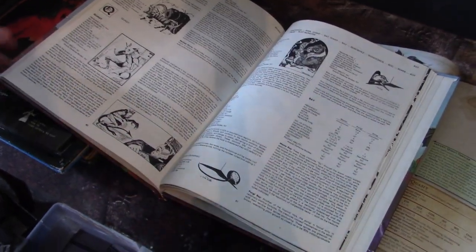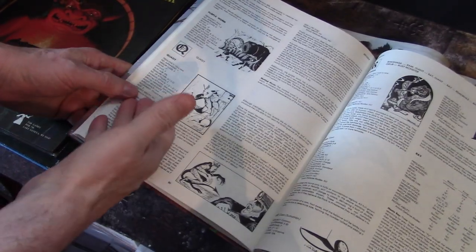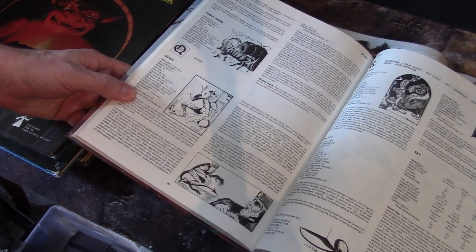In the Q section of the original Monster Manual, you only had the lonesome Quasit. And in the modern one, the Quasit's been moved to demons.